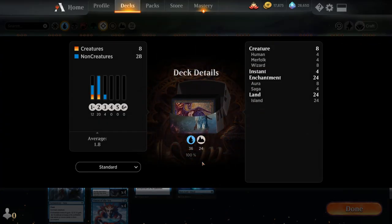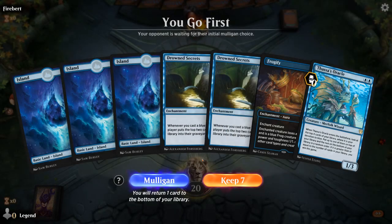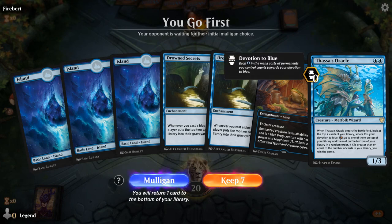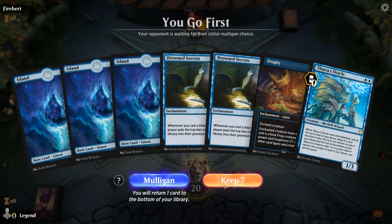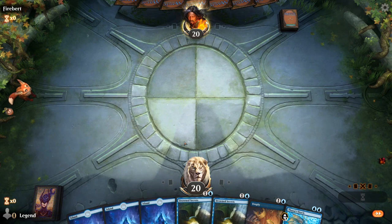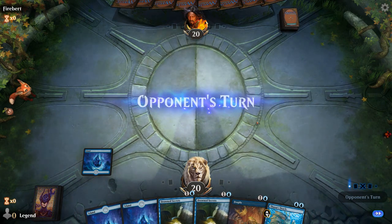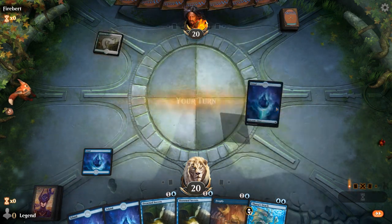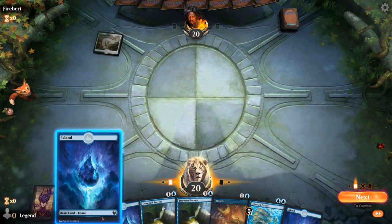That's our deck — let's jump into some games. We're on the play and we've got a pretty nice opening hand. Oracle means we're on the self-mill plan, we've got double Drowned Secrets so it looks good. We always prefer to be on the self-mill plan because our deck naturally draws a lot of cards, which is also a form of self-milling. Sometimes if you're facing a lot of counterspells and discard, it's not very reliable to keep the Oracle in hand the entire game.